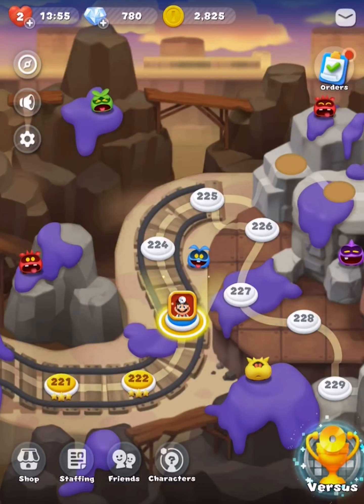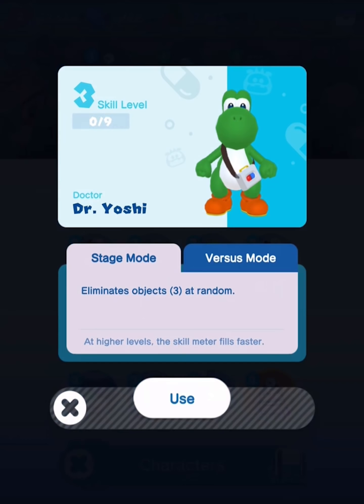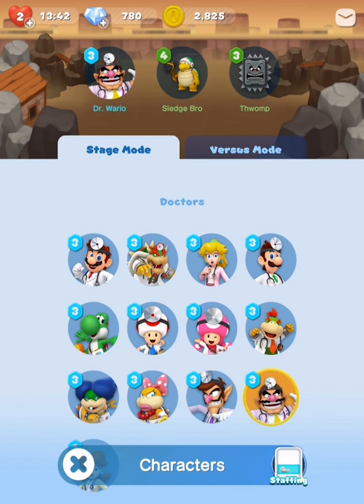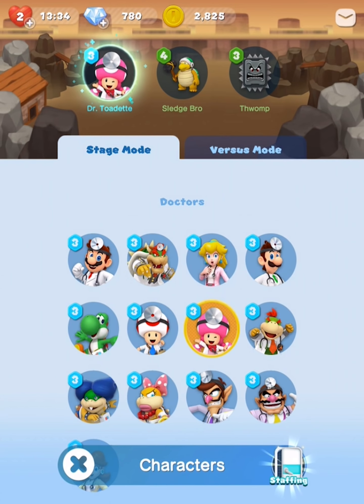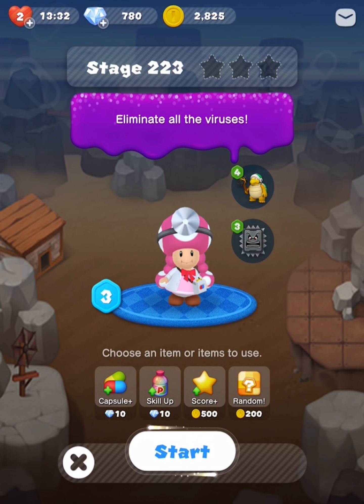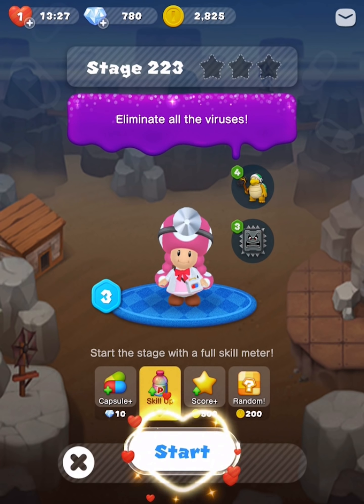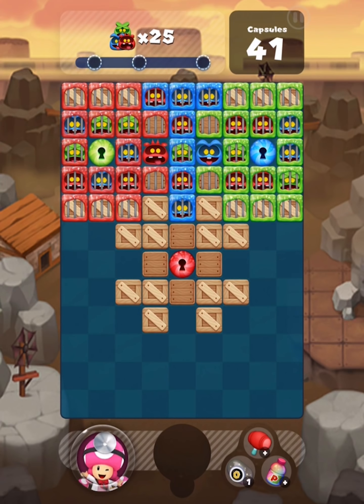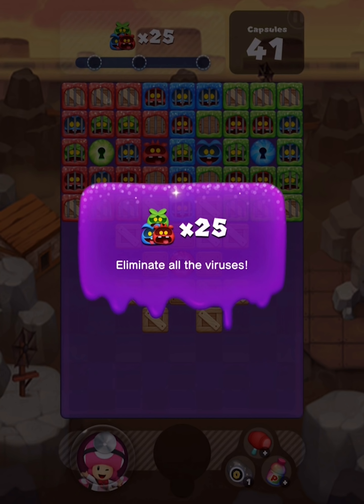Let me take a look really quick at the staffing. One column L shape eliminates three random objects. Changes objects into handy boxes at random. Let's try Dr. Toadette for this — I don't know. Let's give her a skill up immediately and see what happens. This may not be the right path but it could be interesting, because if we can transform these boxes into like power-up type boxes, that'd be great. I just want to see what happens.